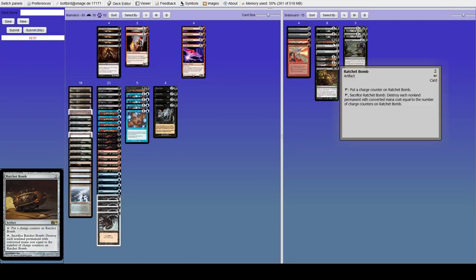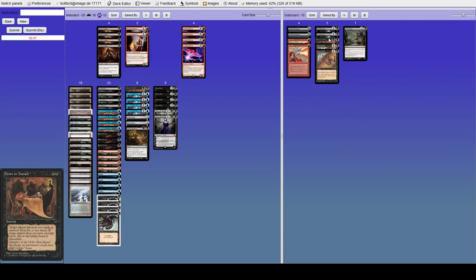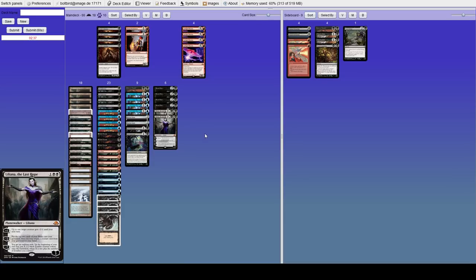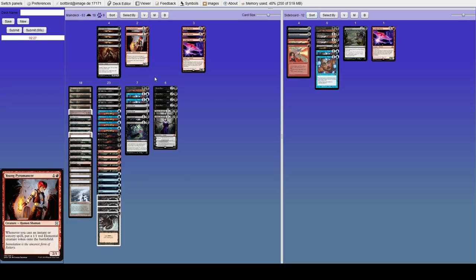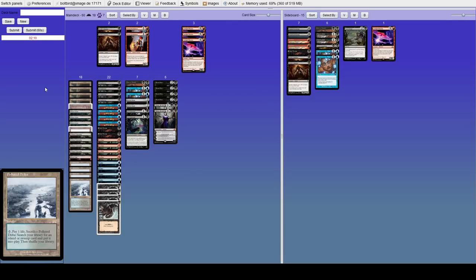Our opponent has no idea what we're on, but we do know what he's on. Let's bring in Bitter Blossom, Liliana, and Ratchet Bomb. Cut two Dazes because they're going to have tons of mana, and cut an Arclight Phoenix. I'm afraid of Ensnaring Bridge as well, so I kind of want to keep a decent amount of discard.